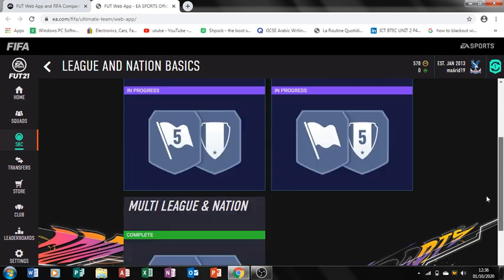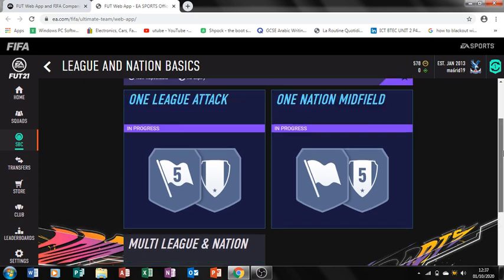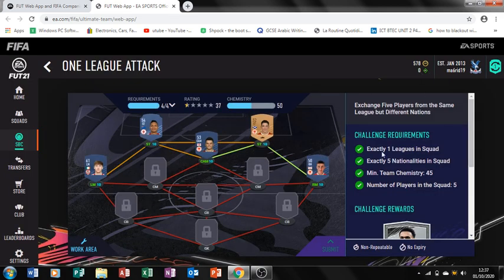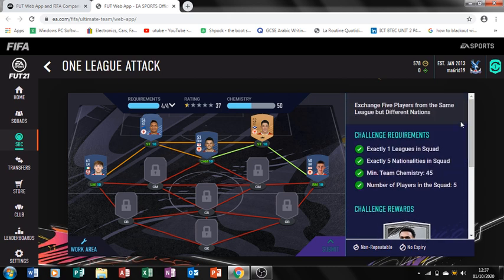There are three segments to this. If you guys haven't seen the Multi League and Nation SBC I'll leave a link for you in the description on how to do that. In this video we're going to be doing the One League Attack. The requirements are: exactly one league in the squad, exactly five nationalities in the squad, minimum team chemistry of 45, and five players in the squad. We're going to get a silver players premium pack for completing this.